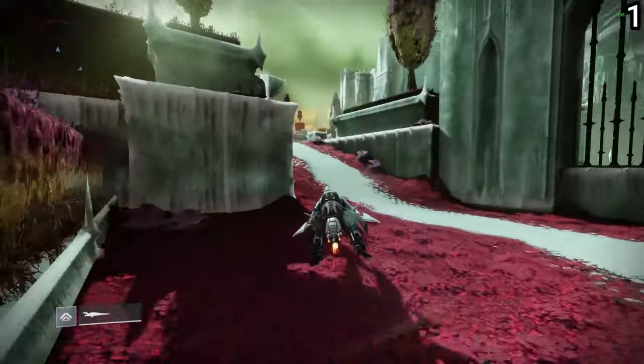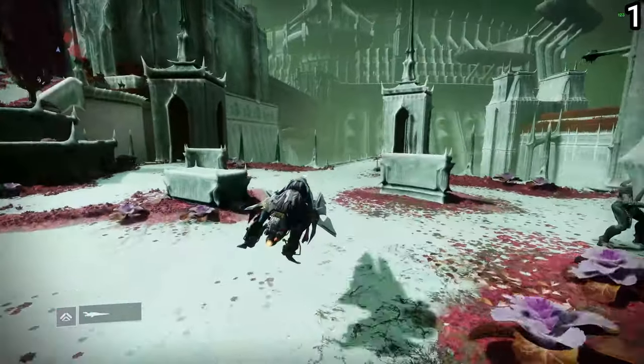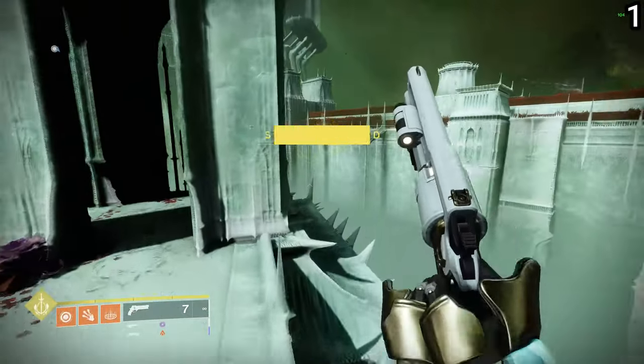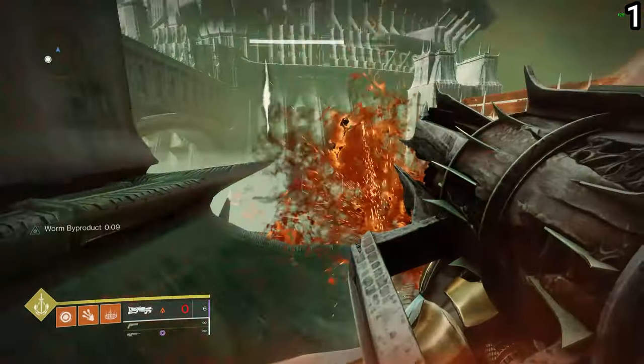The first one is going to be over here in the Fluorescent Canal. What you need to do is locate these rifts, damage yourself with the Parasite grenade launcher, and then you will be able to damage it.